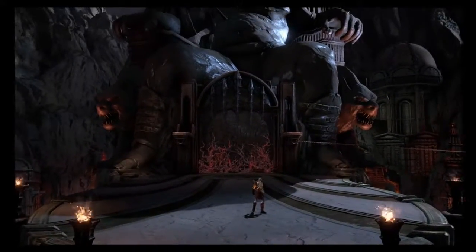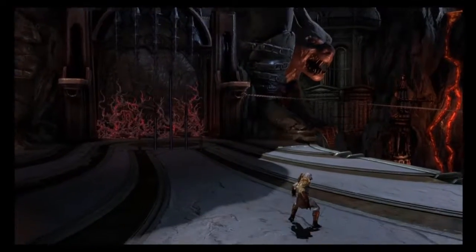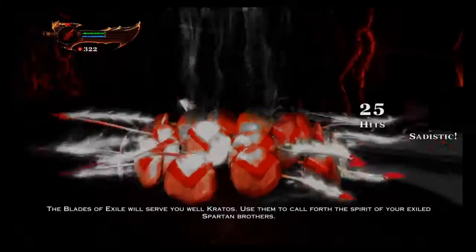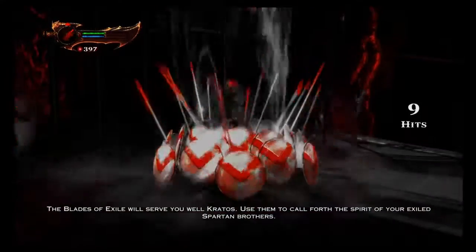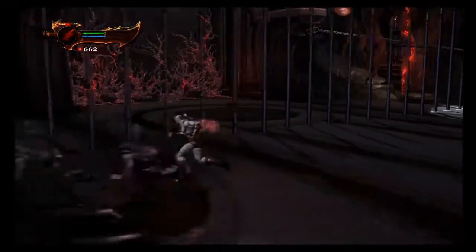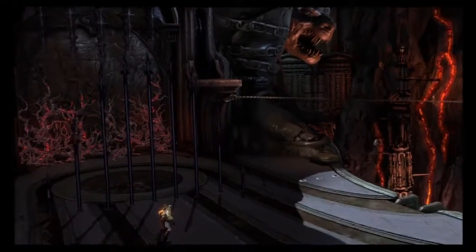I'm given magic right now which is known as Army of Sparta. It just summons a number of Spartans with shields and spears which infail enemies around Kratos. I have unlimited magic right now, so that's why I'm using magic.